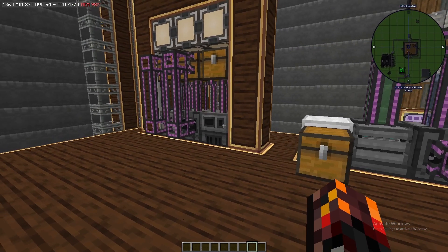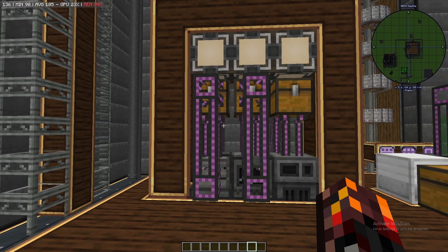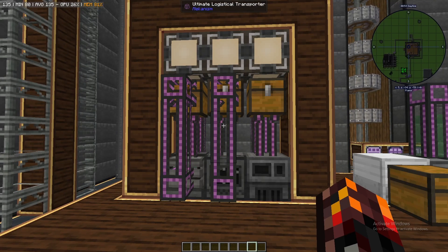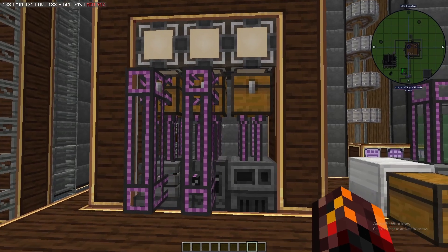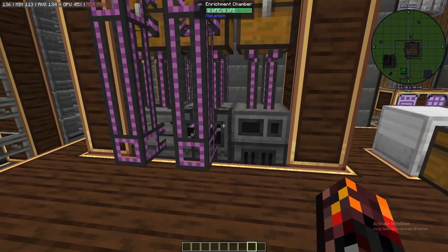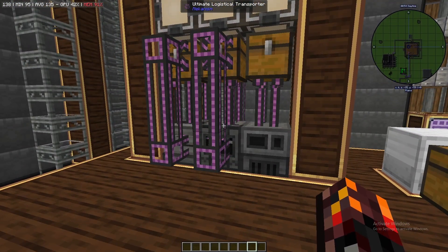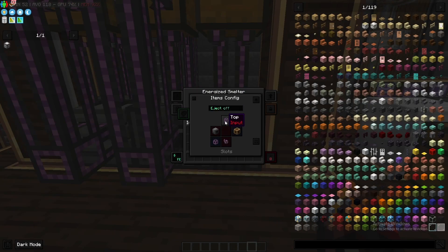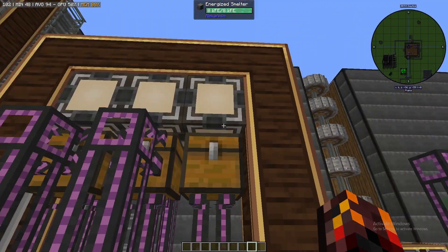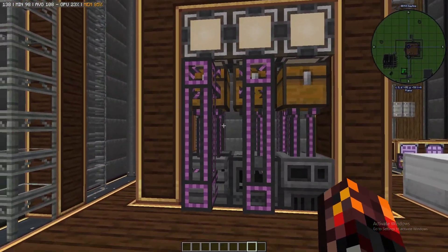Now let's talk about another system — this one using AE2. There is a very convoluted method of doing this where you can get the infused type chemicals into your ME system. However, I don't feel like it's worth the effort when you can just do this. I will say that with the example of the enrichment chamber and the energized smelter, you don't need this complex buffer chest system. You can literally slap the ME pad provider on top of them and set the top to in-out, and it will take the items in and then push them out the top. But in this example, we're using this so it maintains symmetry.